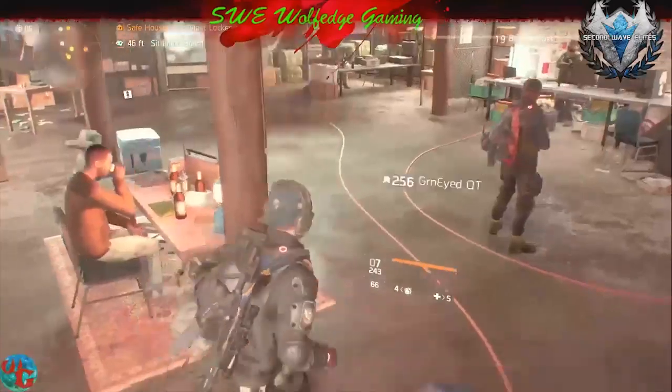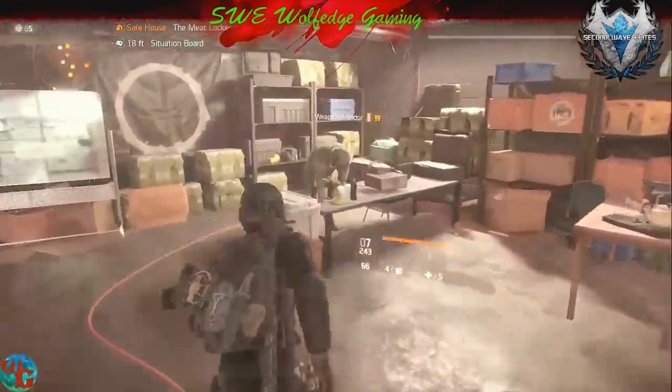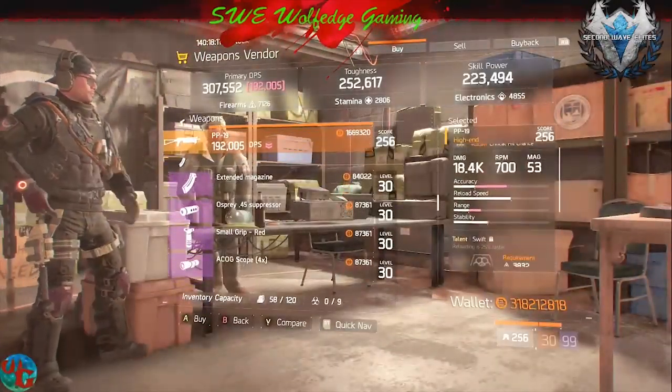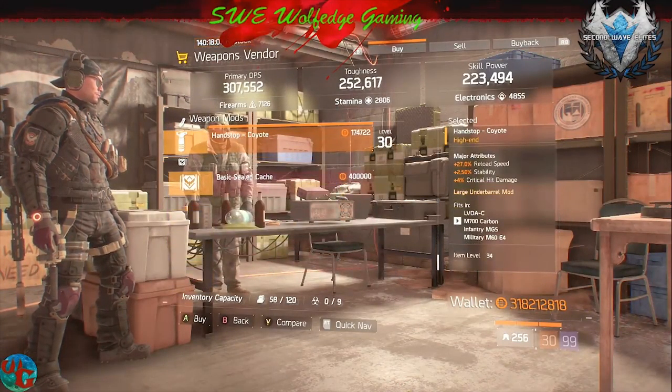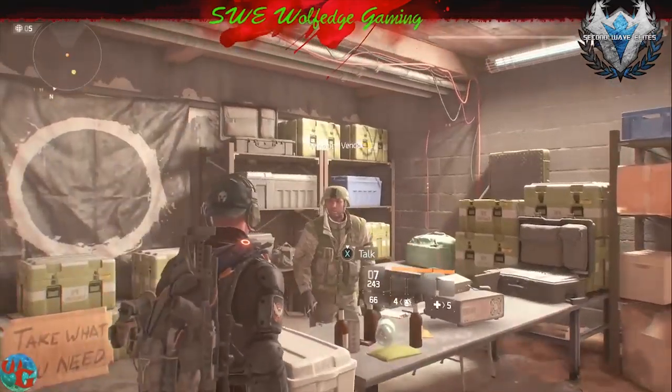Now we're at the Meat Locker, New York. There's a DP-19 — not that great — and a reload speed mod. Sorry, didn't see anything you'd like here.